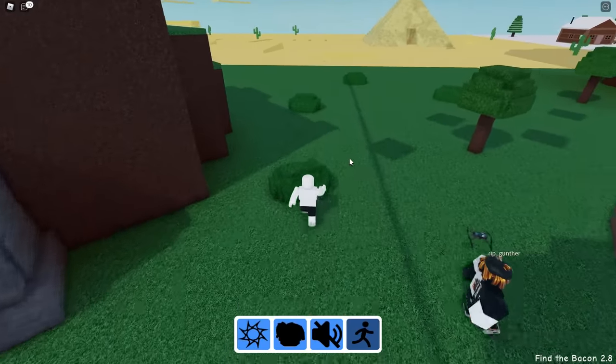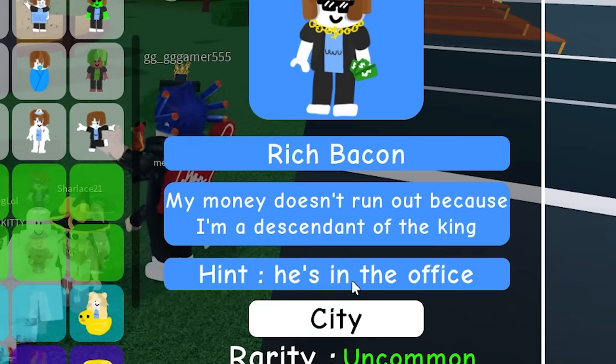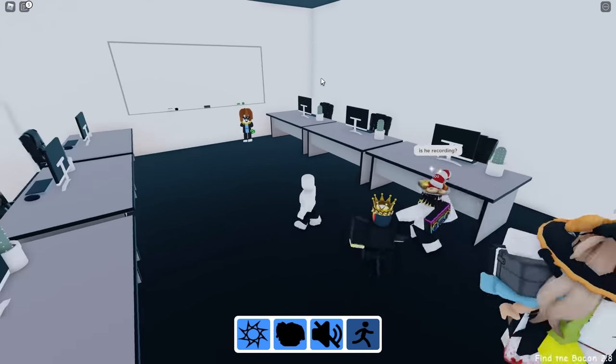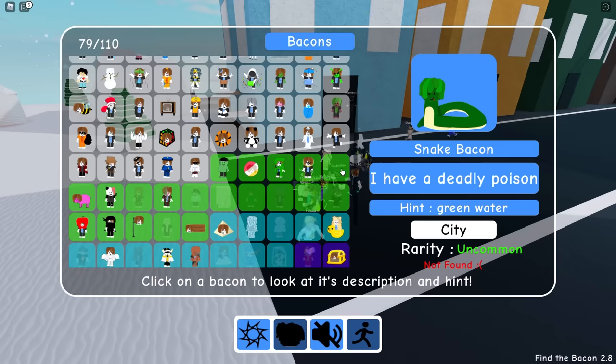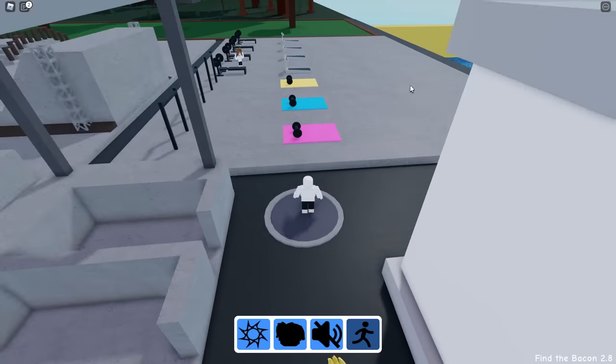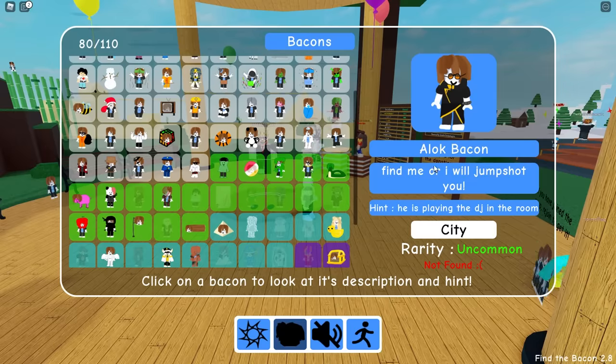Meet me in the bushes — I just need to run into a bunch of bushes. There he is, he's in this one! Next up we have the rich bacon — he's in the office. Are one of these doors open? Yes! There he is, rich bacon. Next up we have the snake bacon. Maybe it's in the sewer — it has green water. Let's jump in and look carefully on the ground. There it is — silly game.